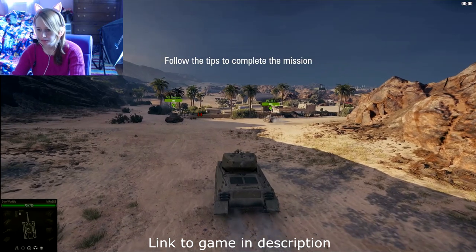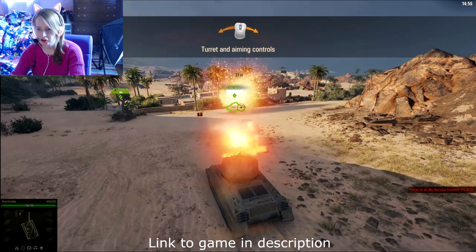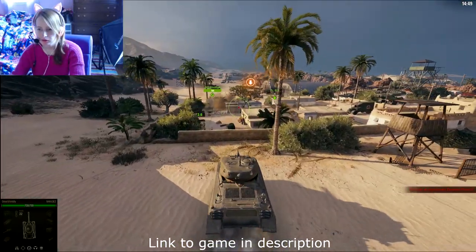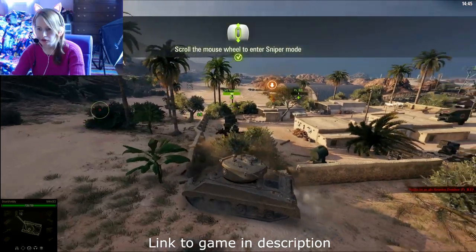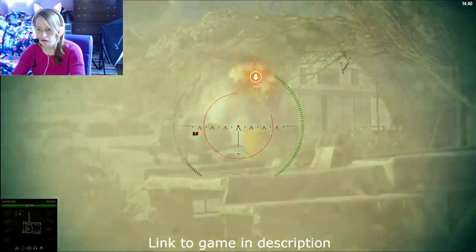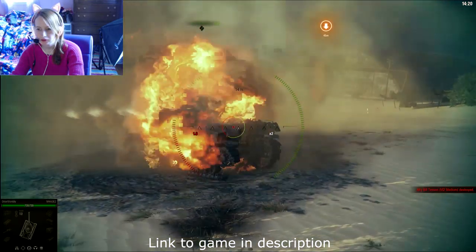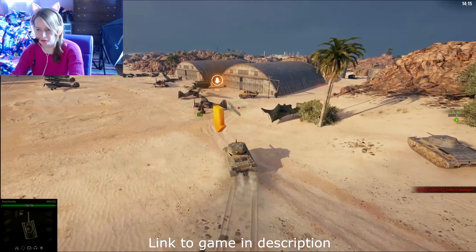Okay. Boom! Zoom man is shipped. Scroll the mouse wheel to enter sniper mode. What do we have here? Haha! Boom! You're dead! We can't shoot our own vehicles! Oh, it's my ally. Whoops. Sorry friend.